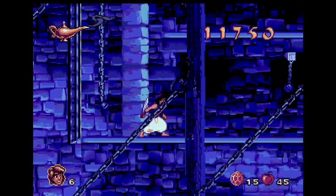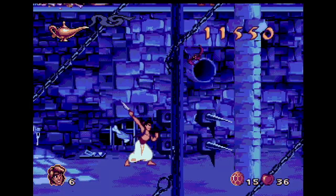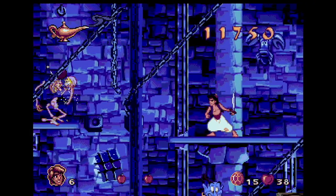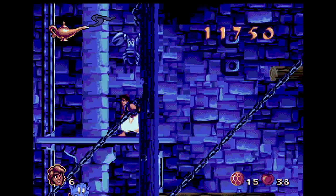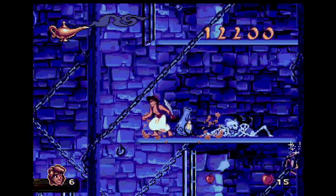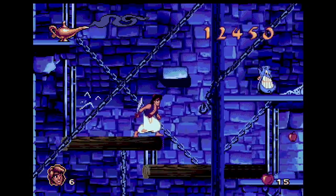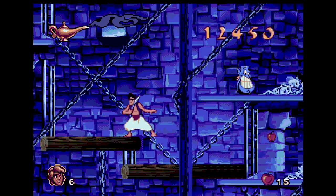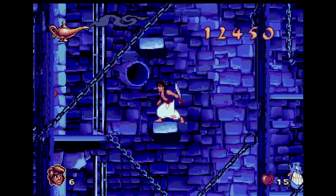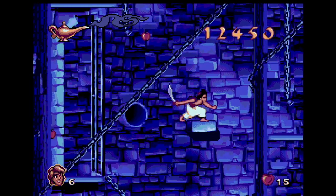Traverse some platforms, don't get hit by the balls on chains and spikes. I love all the little details in the walls like the skeletons and the Sebastian cameo, all chained up for some naughty torture. This level was quite short, but as a kid playing this for the first time, seeing a character from a different Disney movie blew my mind. I think this must have been the first easter egg I ever experienced.